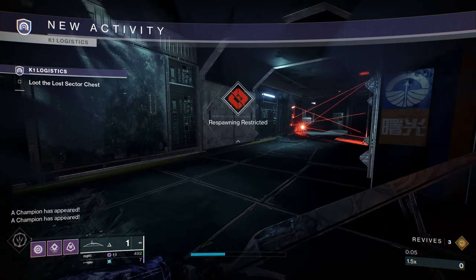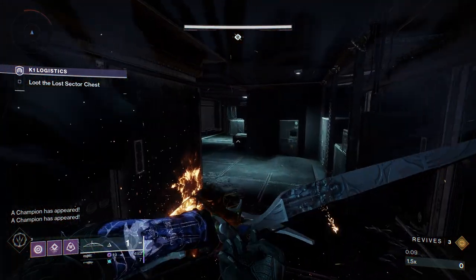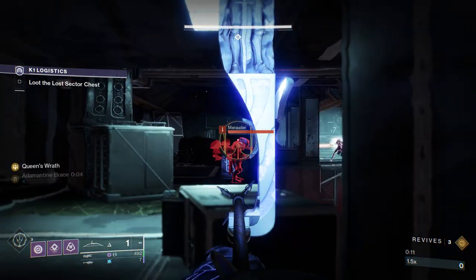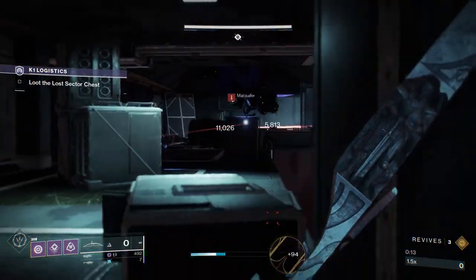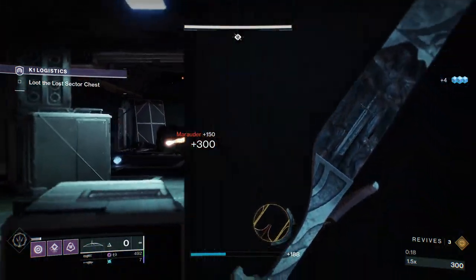The first thing you're going to want to do when you enter the Lost Sector is shoot out these lasers. Definitely don't stand too close to them, because they will do quite a bit of damage. Typically when you enter this Lost Sector, there's going to be a little Invis Marauder to your left, but this time they are actually in front of me.